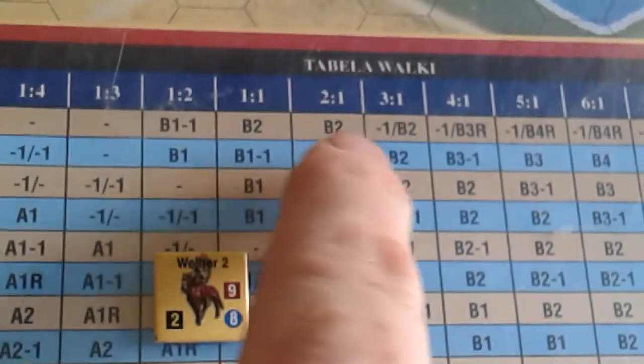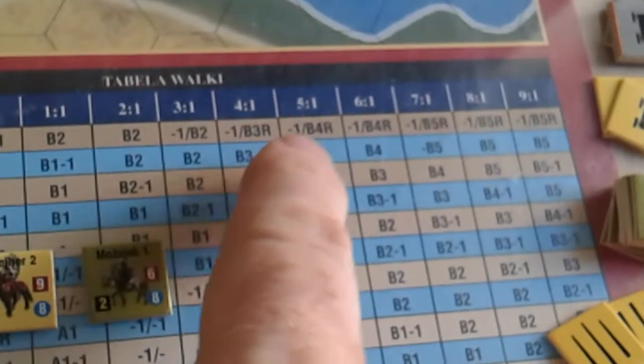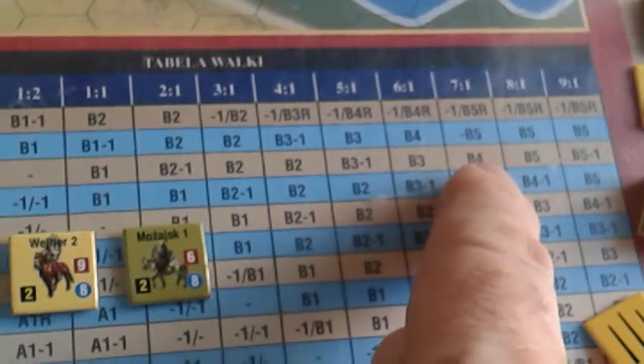So if we start at the morale differential — the Polish unit is nine versus six, that's three column shifts — and then army morale adds another three, the Poles have yet another advantage if they have hussar units.